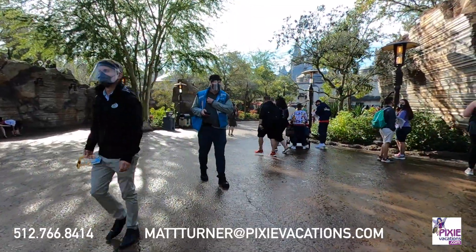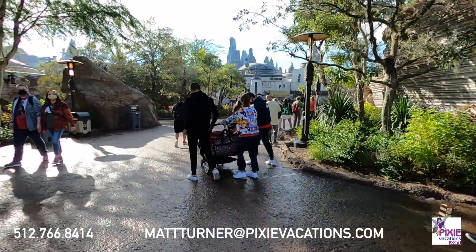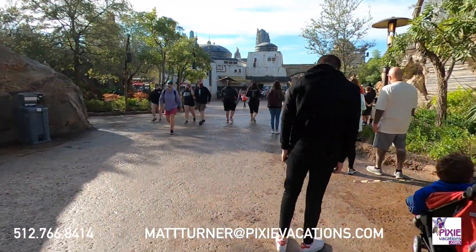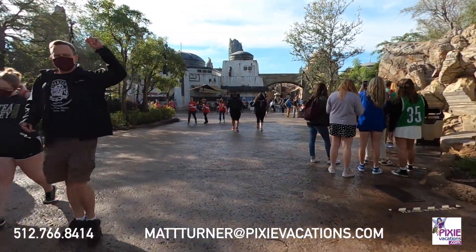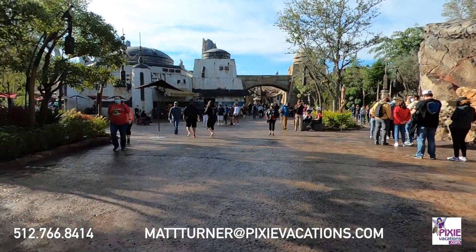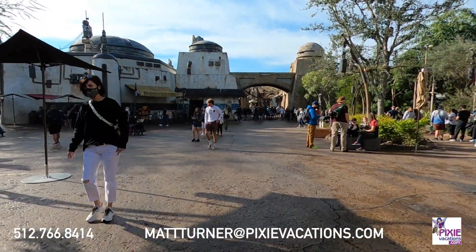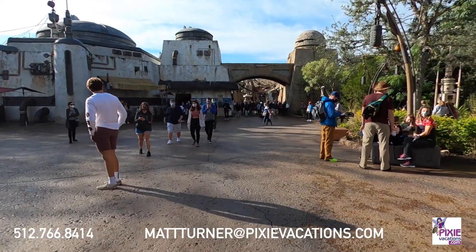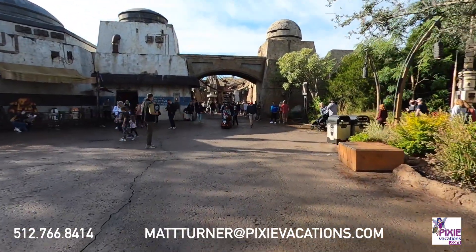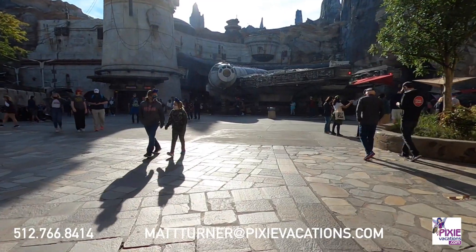As we head into Star Wars Galaxy's Edge, there are a couple of things we're going to do here. There's a ton to do, but our main things are: a full review of Ronto Roasters, one of the two quick service restaurants in the land; riding Smuggler's Run, one of the two attractions here — we weren't able to get a Rise of the Resistance boarding pass this morning, but there's another chance at 2 o'clock. We'll also show you around the super immersive land. There's the Millennium Falcon — we'll be getting to that pretty soon, but not quite yet.